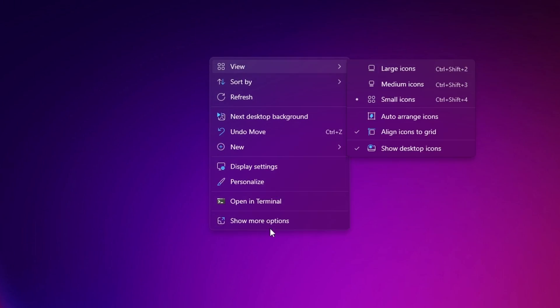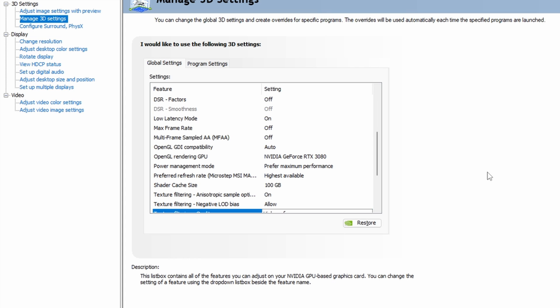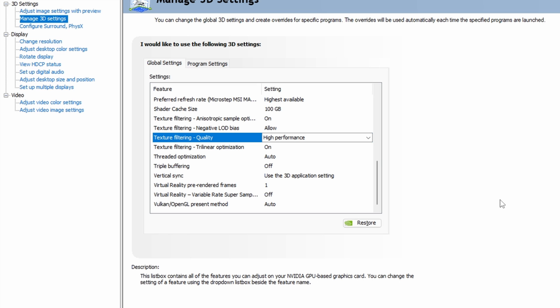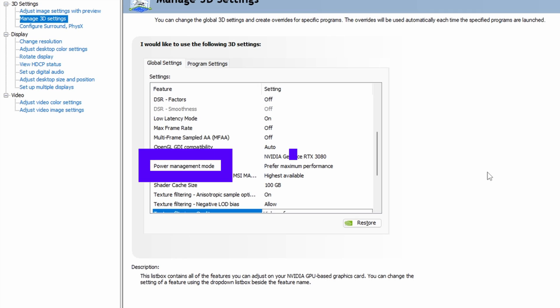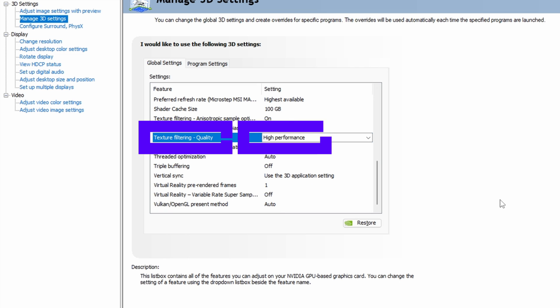We can optimize gameplay performance by adjusting settings in the NVIDIA Control Panel — the same principles apply to AMD in their own panel. Right-click on your desktop and select NVIDIA Control Panel; on Windows 11 select Show More Options first. Copy the settings you see on screen by pausing the video. The two most crucial settings are: Power Management Mode — set this to Prefer Maximum Performance — and Texture Filtering Quality — set to High Performance.